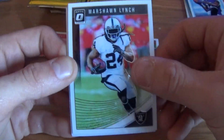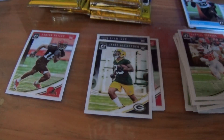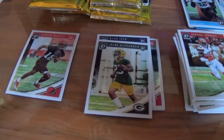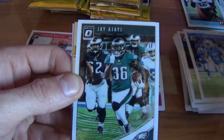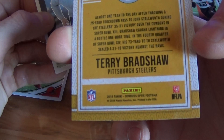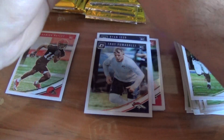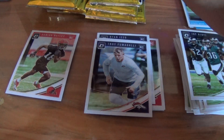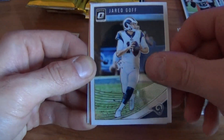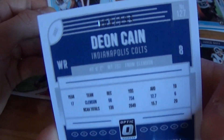Andy Dalton, Marshawn Lynch, a Jabril Peppers rated rookie, Denzel Ward. Golden Tate, Jay Ajayi. The Legend Series with TB12, Terry Bradshaw. Then we got a Troy Fumagalli rookie card. Derek Carr, Jared Goff, and an orange Deion Kane rookie out of 199.